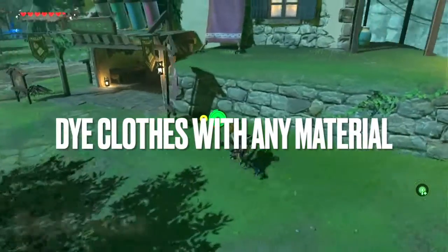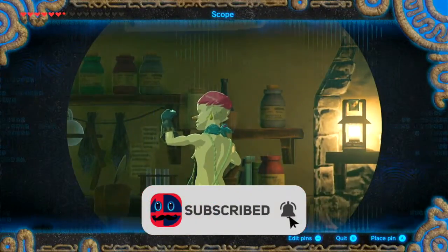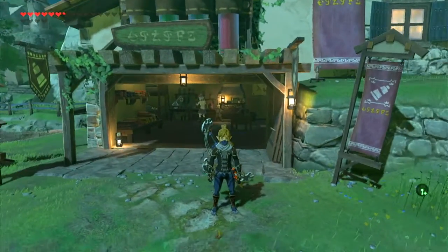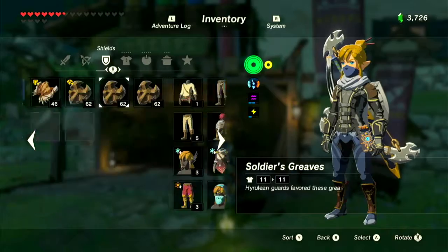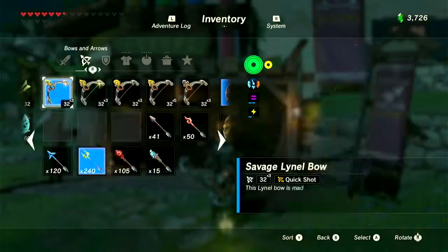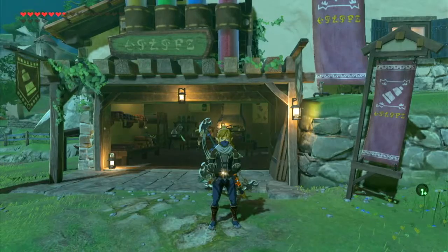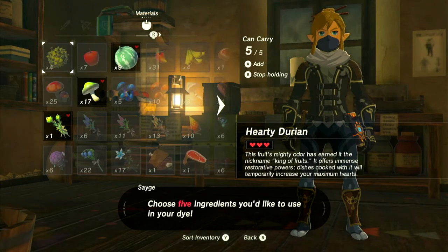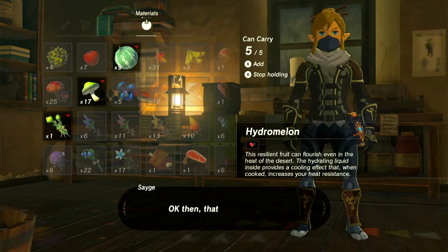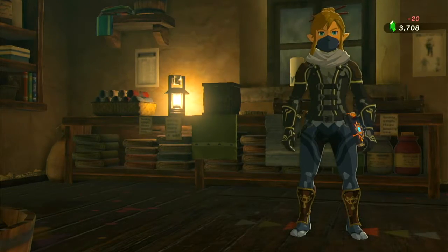Have you ever wanted to dye your clothes, but the materials for it were just too expensive? If so, then this use of the Overload Glitch will be useful to you. First, travel to the Hateno Village Dye Shop. There, perform the Menu Overload Glitch. All you have to do now is hold five random items, preferably cheap. Talk to Sage and pick a color. On this screen, just pick any item — it really doesn't matter because you are already holding five things. Last, enjoy your new outfit.